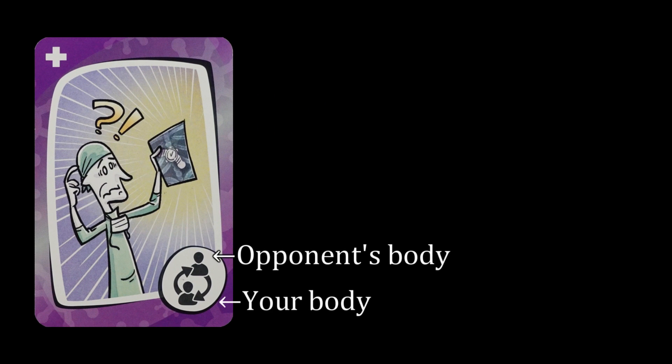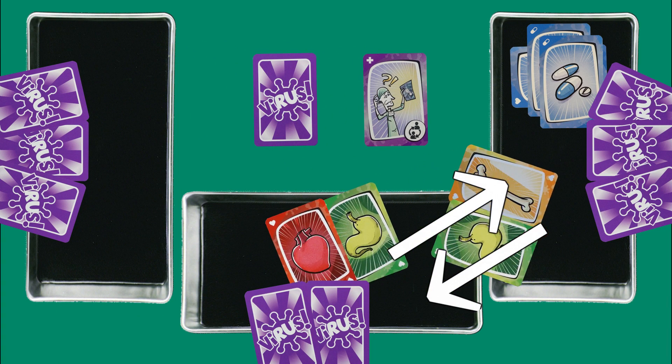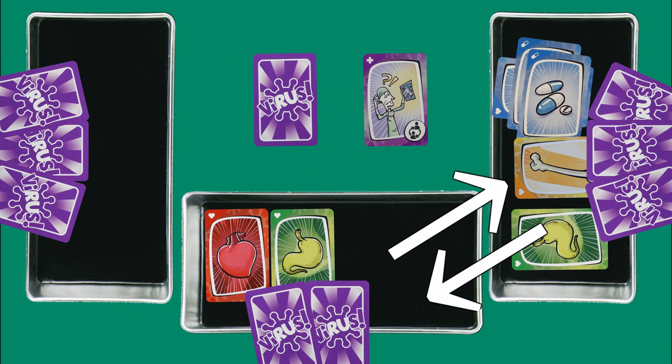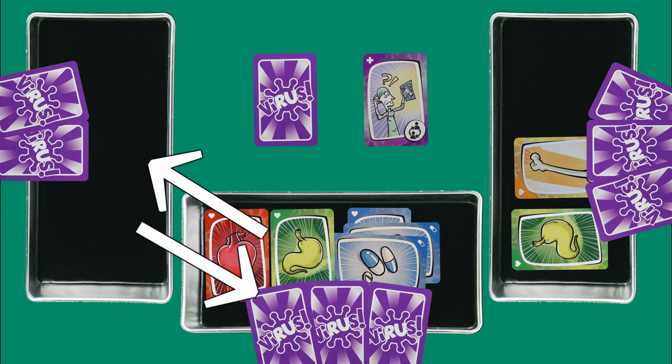Medical error: as the icon shows, swap your body with another player's body. When you do so, you will swap everything — plain organs, infected organs, vaccinated organs, even immunized organs. It does not matter how many cards a player has. As a matter of fact, you can swap an empty body.